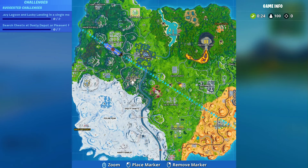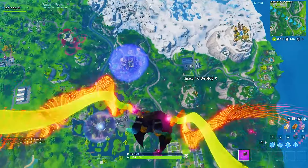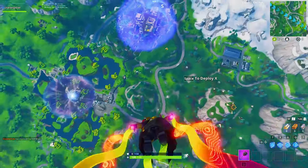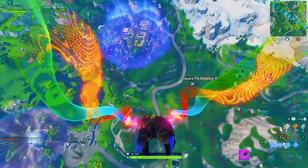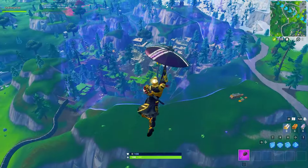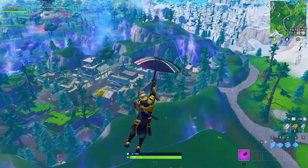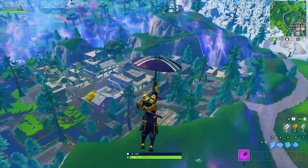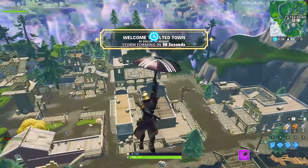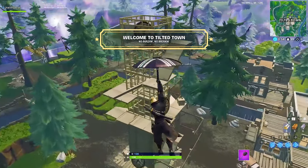As you can see, there's already a bubble over Tilted Town and it looks like a little biome all on its own — basically a Western town. Watch closely, guys: the minute I go in, my clothes will change. Watch my skin. Abracadabra — boom, my clothes changed! Now I'm a cowboy. Welcome to Tilted Town, guys!